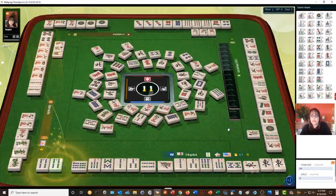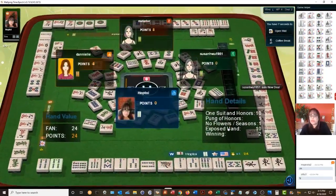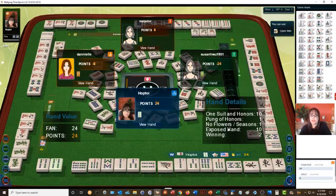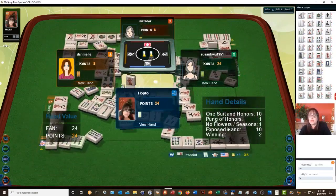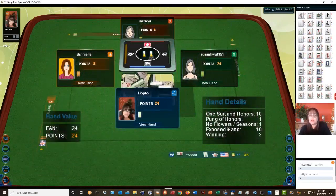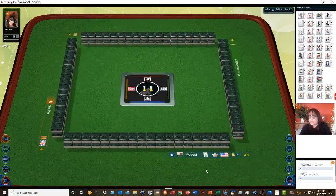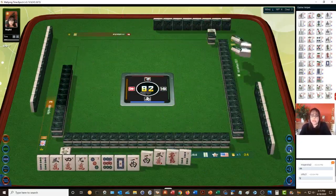We got a half flush — this should be twelve points or even more because we have no flowers. One suit and honors — half flush, pung of honors, no flowers or seasons, exposed hand: ten points. All exposed — your entire hand exposed except your winning pair — ten points for that, and then winning for two. That was a nice hand. Maybe half flush is the way to go.